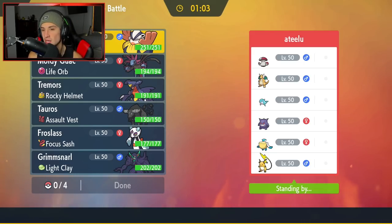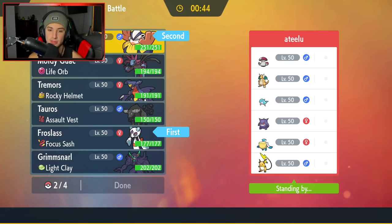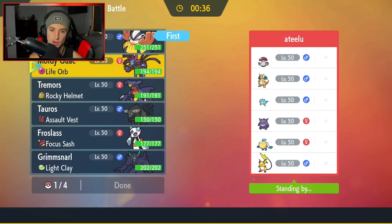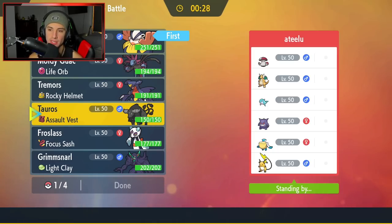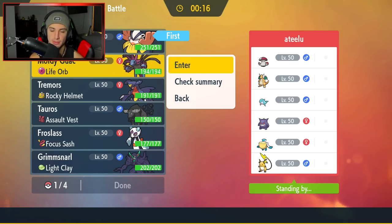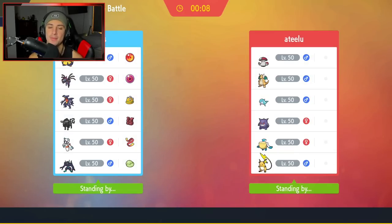Second match — going up against a Palafin team with Dragonite, Amoonguss, Gengar, Raichu, and Pelipper. Raichu could definitely lead just to Fake Out me. I could go Frostlass to dodge the Fake Out, or I could go Hariyama just to force the Fake Out into that slot. I'm going with the bull for a lead — I can see him leading Palafin and Raichu. I'll set up Tailwind for big speed, and then bull and Garchomp in the back end. Makes the most sense. Let's lock it in.